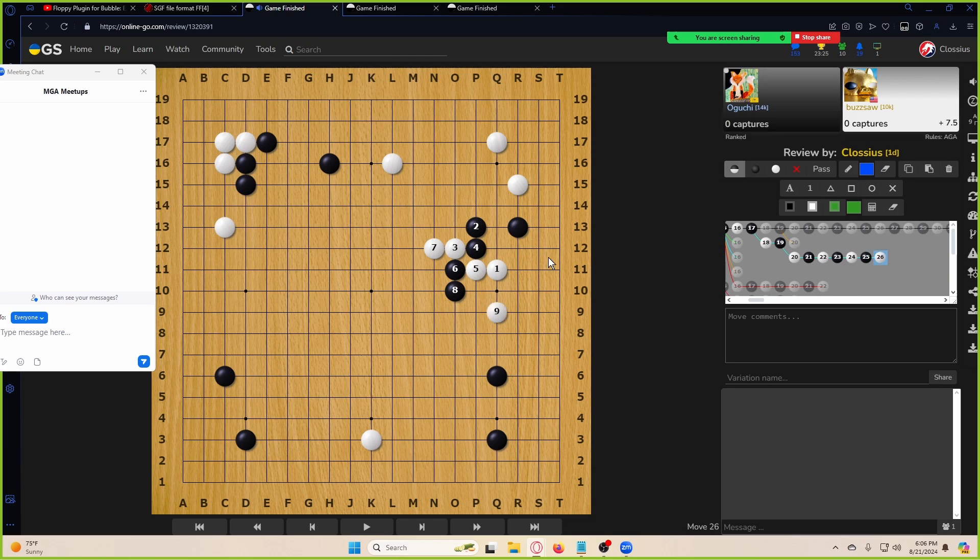Knight's moves do have cutting points, so it's a little dangerous, but we should have the advantage in the fight because we have so many strong friends versus black, which is all on the fourth line and could potentially make eyes under it. It's a little bit of a fight, but I think probably this is not a fight you should back down from. You could just jump as well — make some quick profit and then try to run away very quickly. That could be a possible way to play.